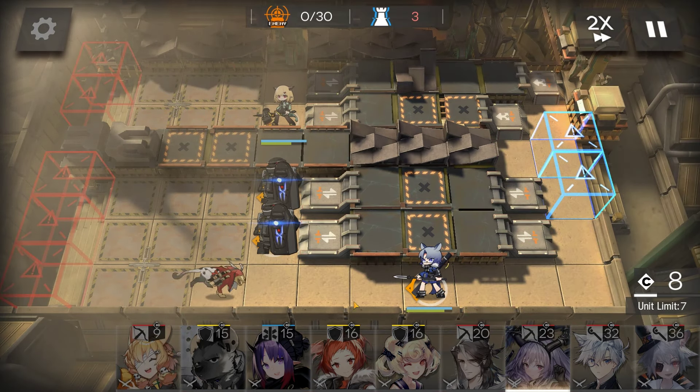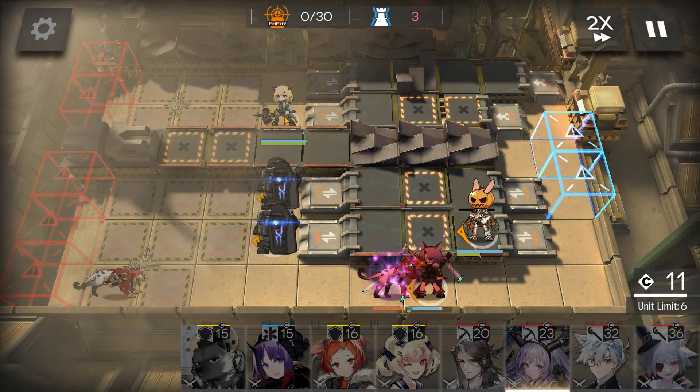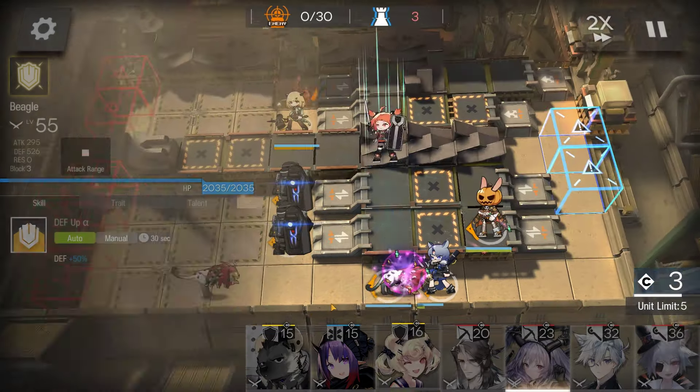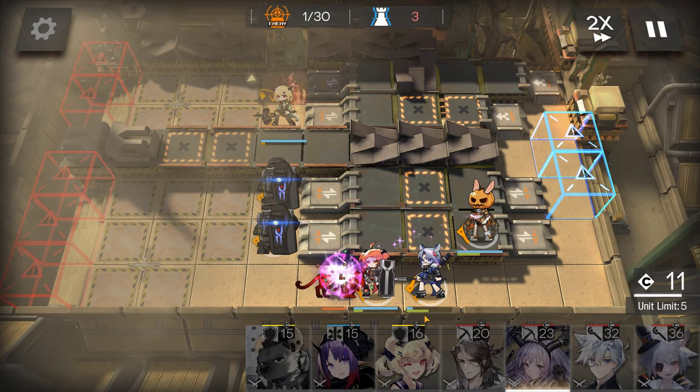Drop in a vanilla ice cream. Cruce to support Fang. Eagle in front.